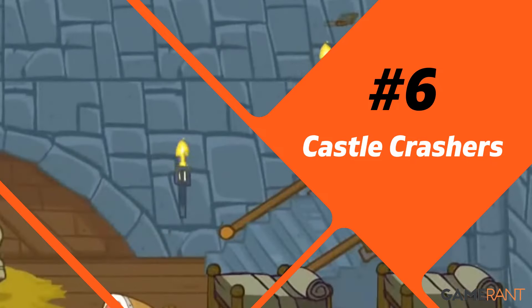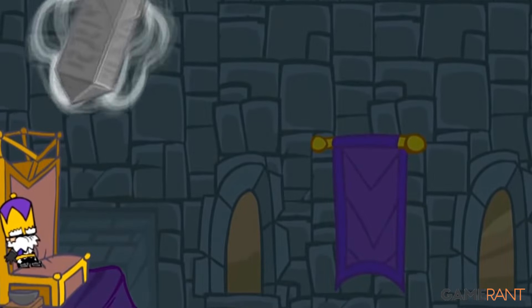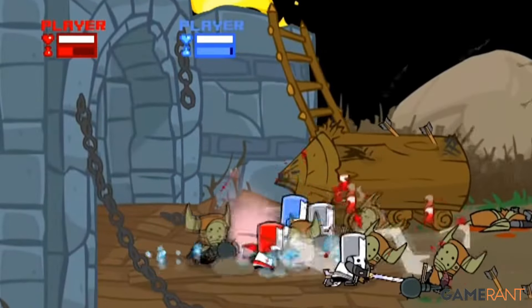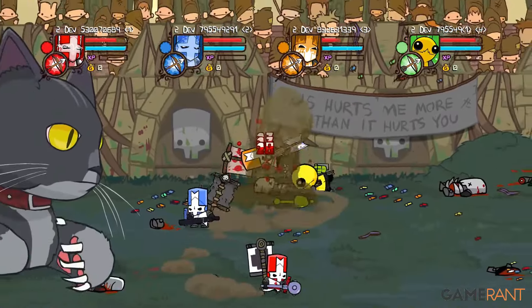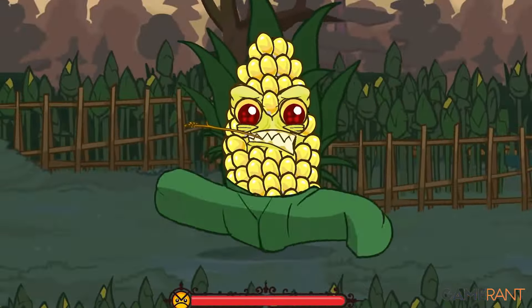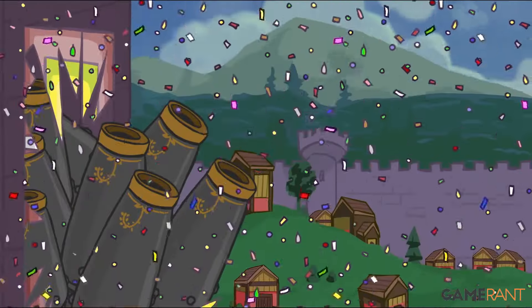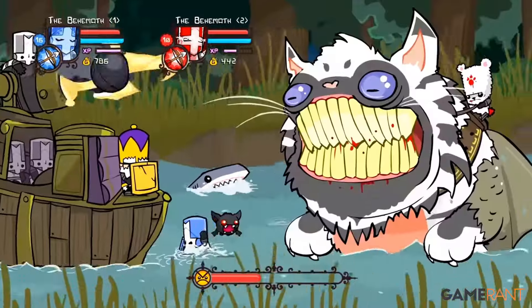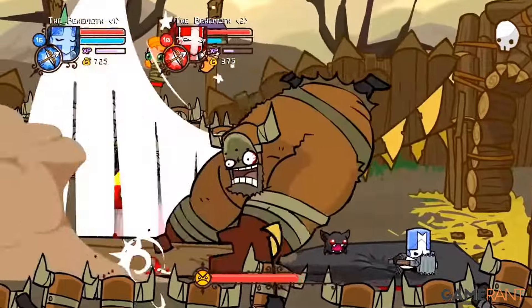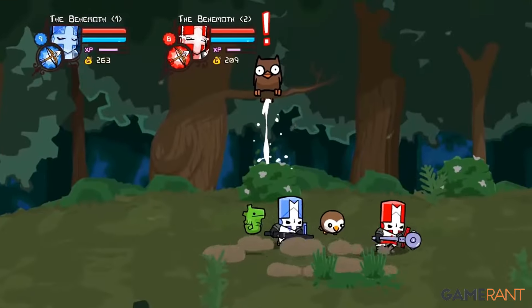Number 6: Castle Crashers. Castle Crashers debuted way back in 2008 on the Xbox 360, and it didn't come to PC until more than four years later. Unsurprisingly, the game's console origins can be seen in its controls, as they are more intuitive with a controller. That's not to say that a keyboard and mouse can't get the job done, but it will take some getting used to — Castle Crashers just feels right on a gamepad. The game casts players as knights tasked with saving four princesses. While enjoyable solo, the side-scroller also supports co-op, which is arguably the ideal way to experience the title. Although playing out like a hack-and-slash beat-em-up, Castle Crashers is also a light RPG that allows players to level up their characters, unlocking new attacks along the way.